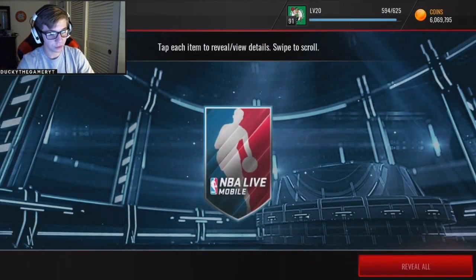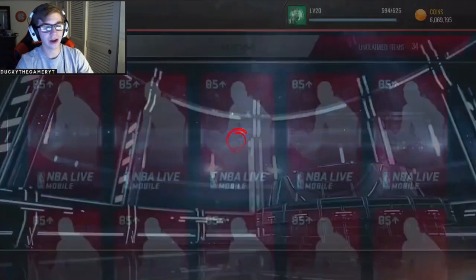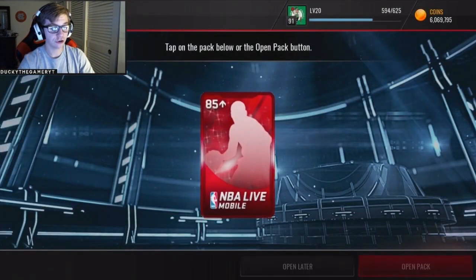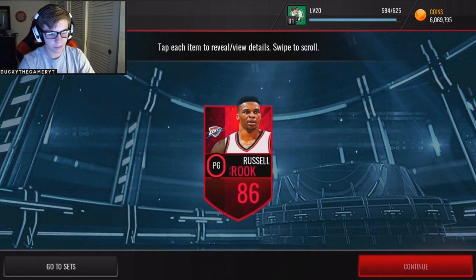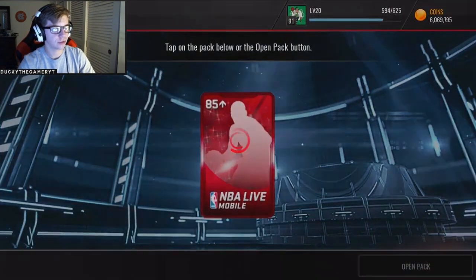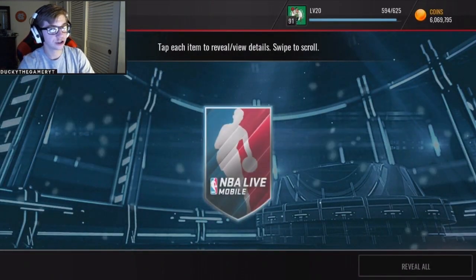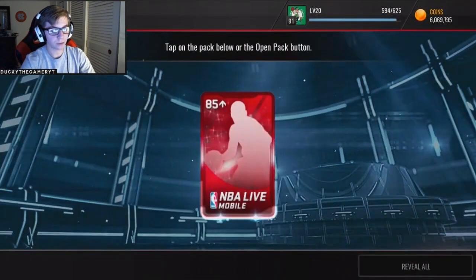That was a shocker and a half. Paul Pierce 85, we've pulled him a few times now. LeBron James again. I feel like I might be making some sort of profit on these packs. Russell Westbrook — that's not really profit. I think each pack costs around 7. Oh! Stephen Curry, 89 overall — that's a freaking good pull. Chris Paul — that's a very bad pull. But considering you're only guaranteed 85 and above, getting a 93 is pretty insane. That might be one of the best pulls you can get from those packs.